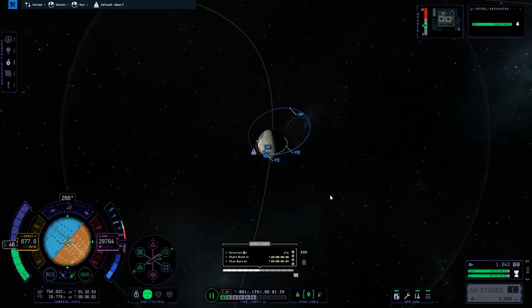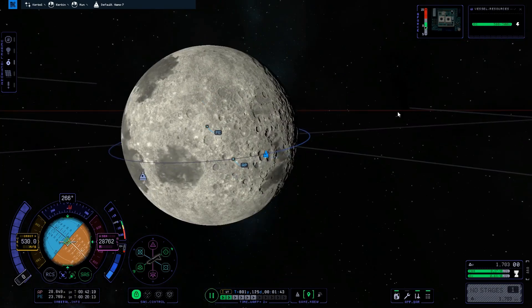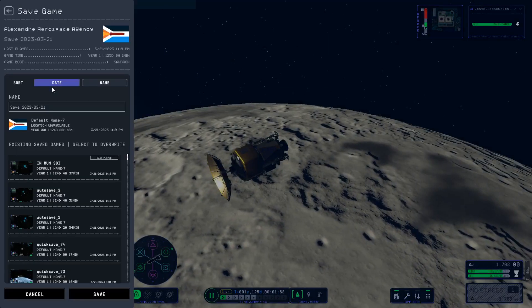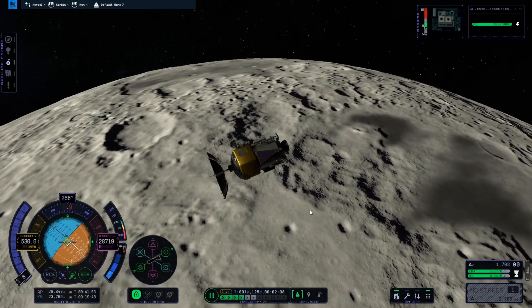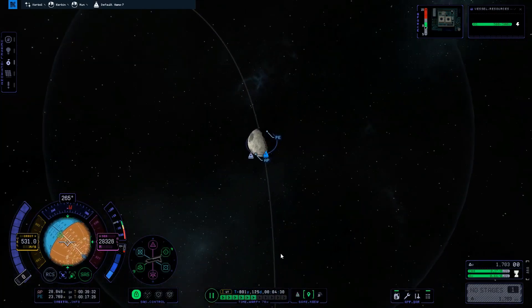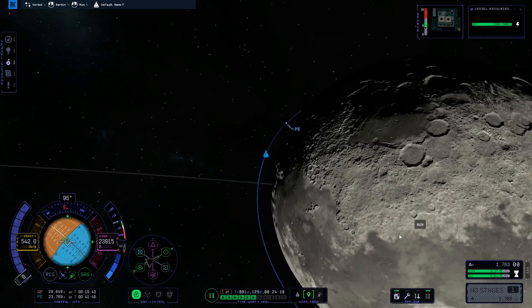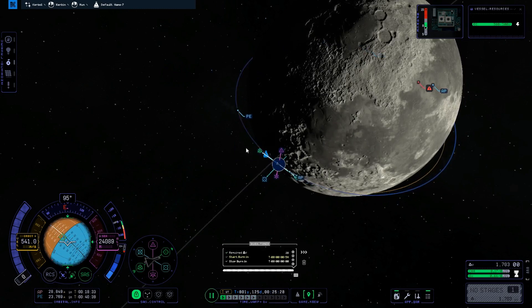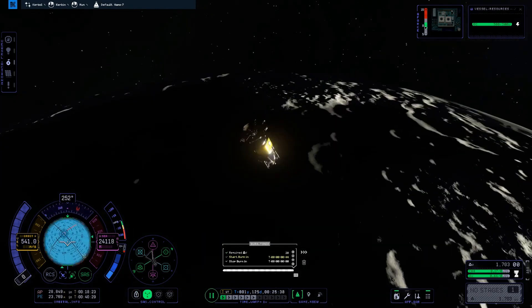We've got a nice, if not perfectly circular, orbit. Save the game again — it doesn't cost anything. Time warp to the daylight side, and then you want to do a retrograde burn to get a trajectory down to the surface. I decided to use a maneuver node just to know where I would land. Burn retrograde to get your trajectory to the surface, then keep holding retrograde and burn until your speed is zero meters per second.